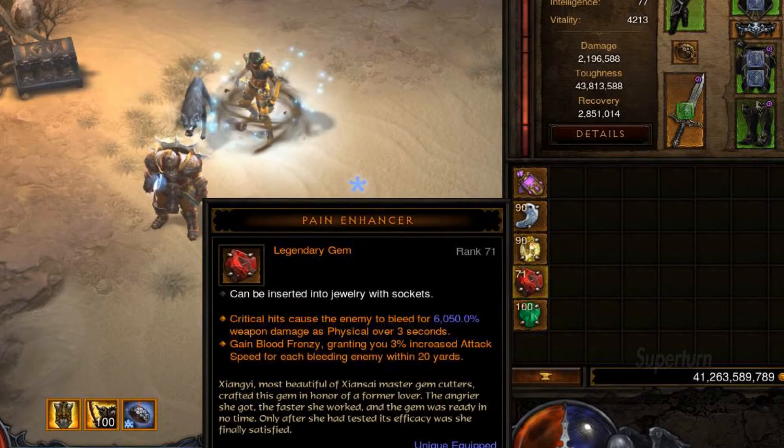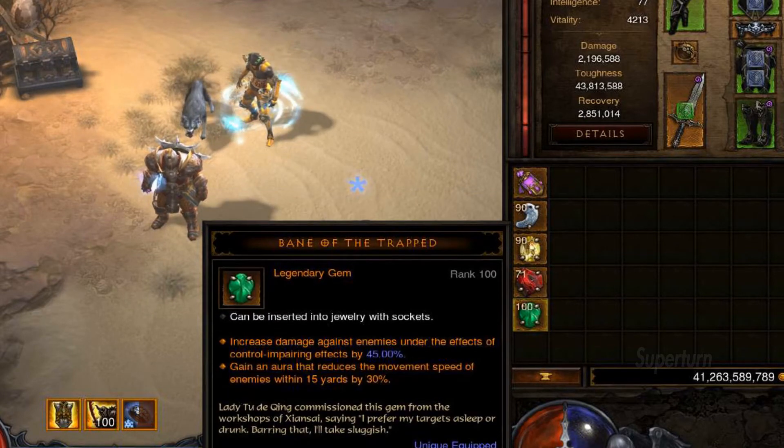Gems: Bane of the Trapped, Bane of the Powerful and Gogok of Swiftness. Alternatively, you can use Pain Enhancer.